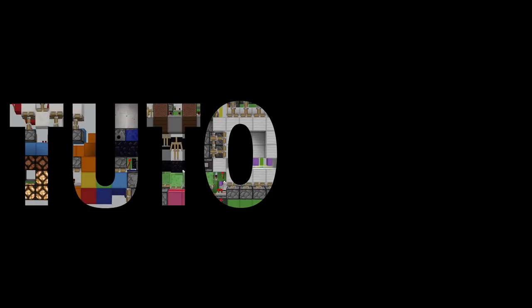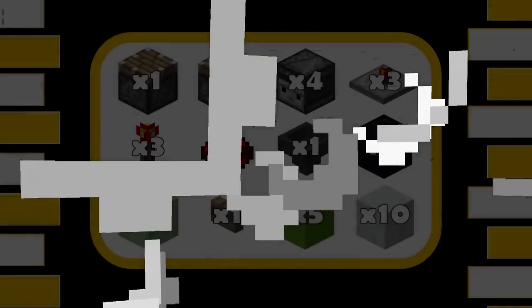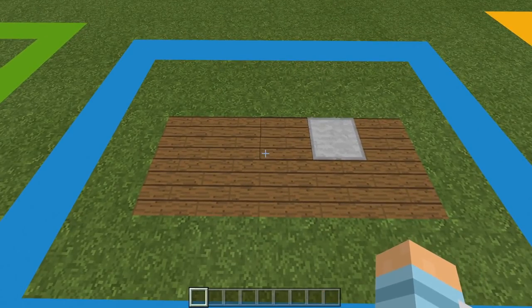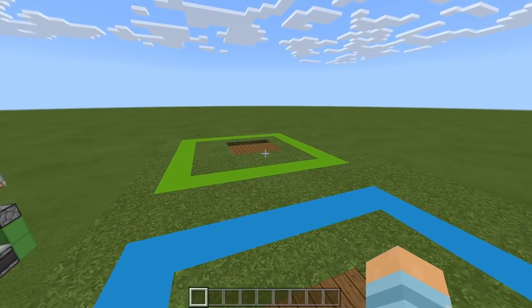On to build two. For a hidden player launcher you're going to need: one regular piston, three sticky pistons, four observers, three redstone repeaters, three redstone torches, one redstone dust, one hopper, one obsidian, one slime block, one wooden button, five blocks for redstone, and ten blocks for decoration. For our second build we're going to start the same way as our first — digging out some blocks.